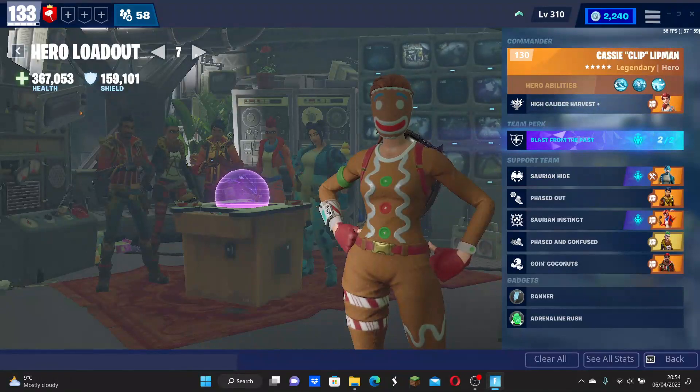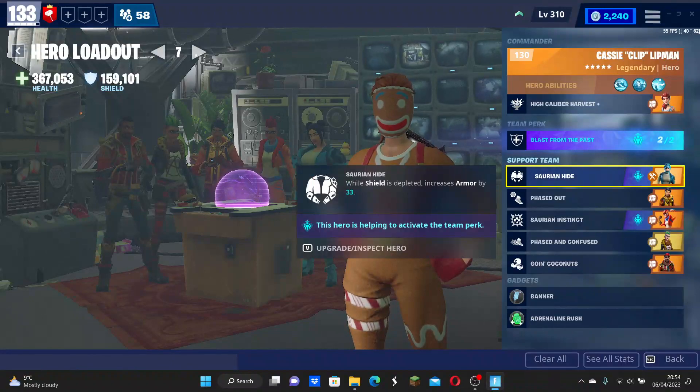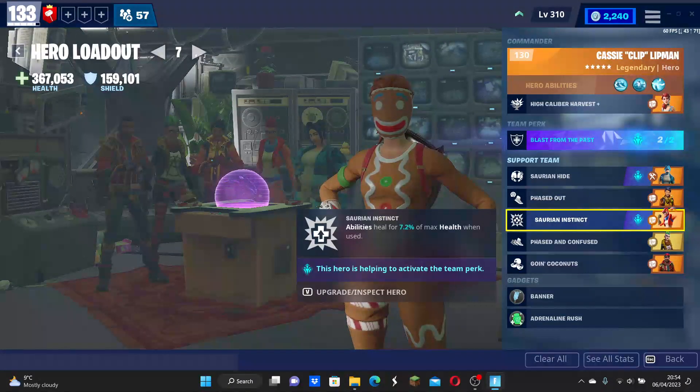We have our two dinosaurs so that we can activate the buff. Unfortunately there's not much that can help it, but that's all right — it gives us extra armor when the shield is depleted. We have no shield anyway, so that works quite well. We also have a perk for your max health when your abilities are used, giving you more max health, which is extremely helpful.